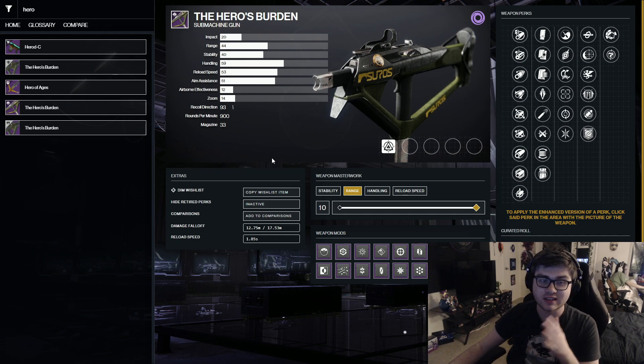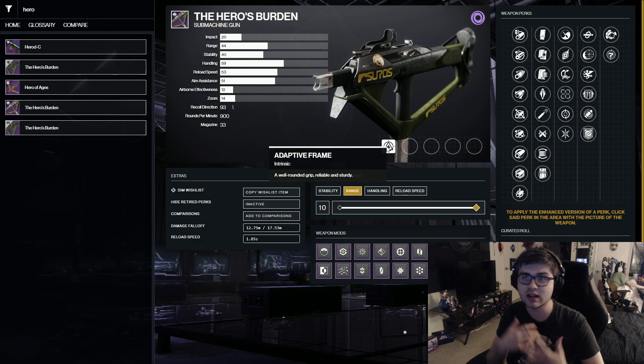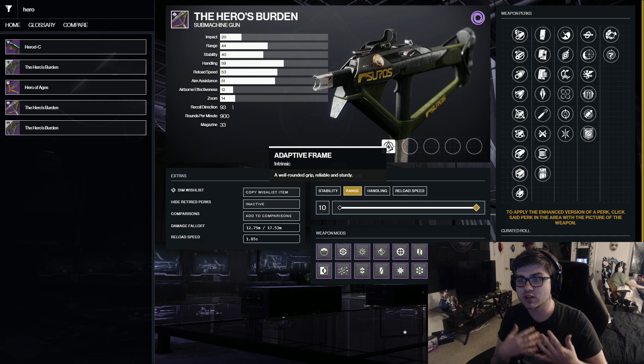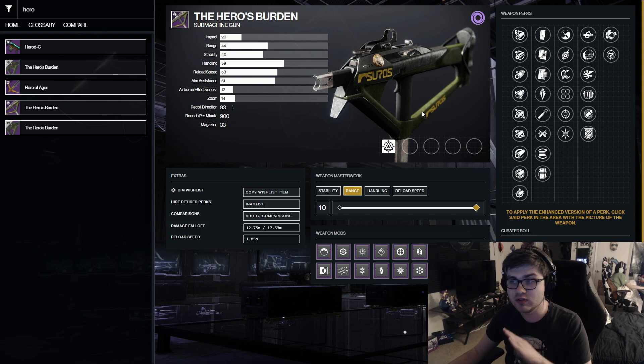Starting off, this is a 900 round-per-minute SMG, but the difference is that it has the adaptive frame perk. Most 900 RPM SMGs normally have a lightweight frame, which gives you more mobility, but this is an adaptive frame which makes it more reliable and stable — so essentially it's just going to be a lot easier to shoot all around.